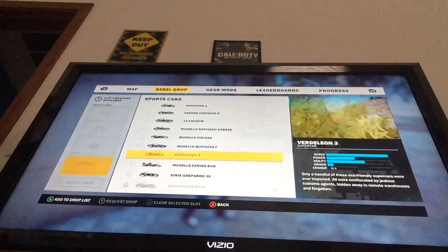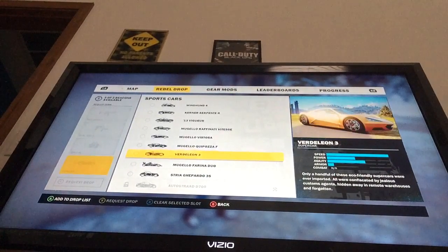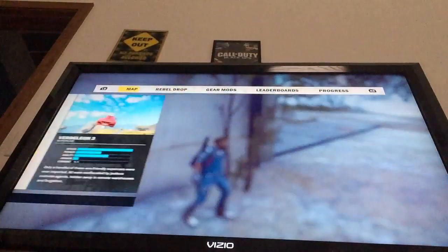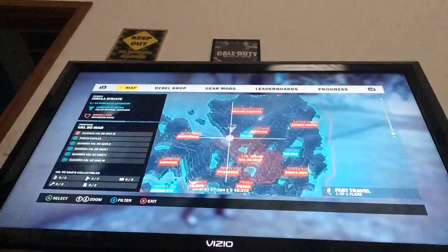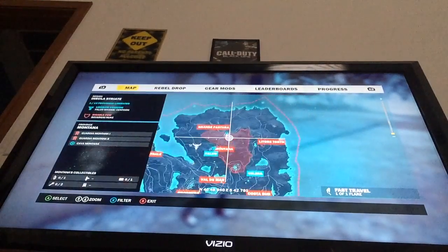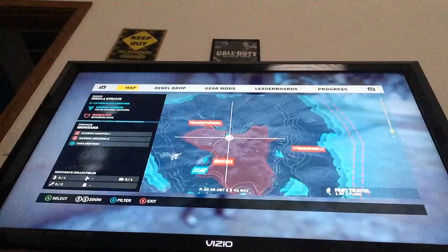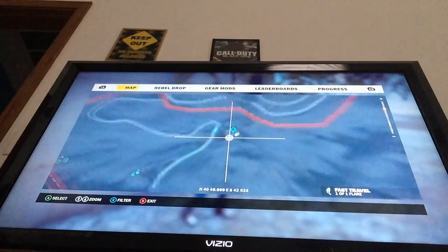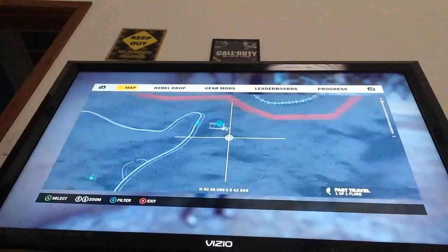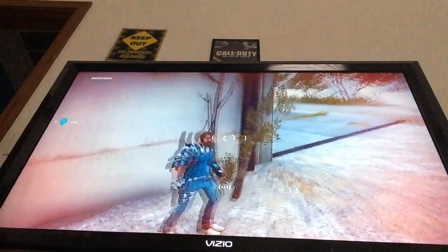In this short video on getting the Vidalion 3, I will show you where to get it. You get it on this big island right here, and you go to the right side at the top, like right here where I am. You zoom in, and then there's this little box right here — that's where you get the Vidalion 3.